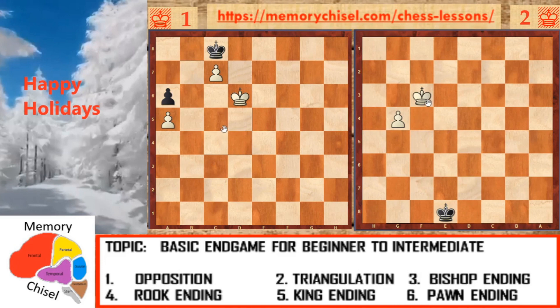In the second diagram, the white king is at f3 protecting the pawn at g4, while the black king is at e8. The motive for white is to promote that g-pawn, but to do so he must oppose the black king. However, it seems like whatever the white king does, the black king can always achieve the opposition.